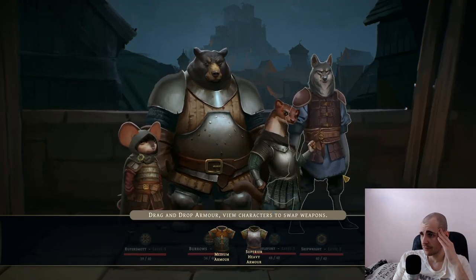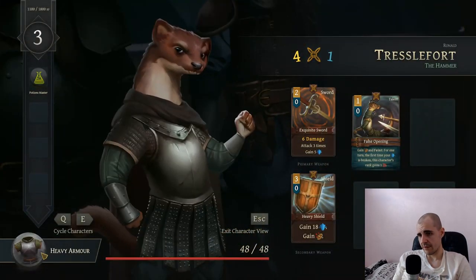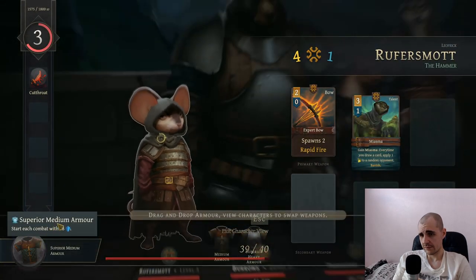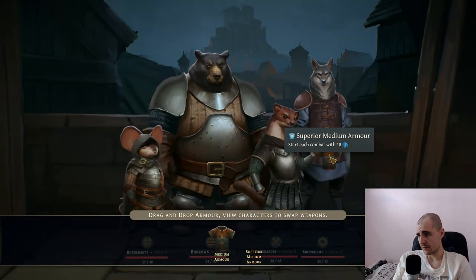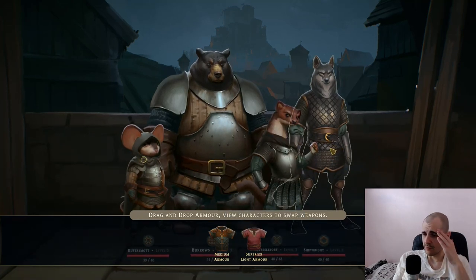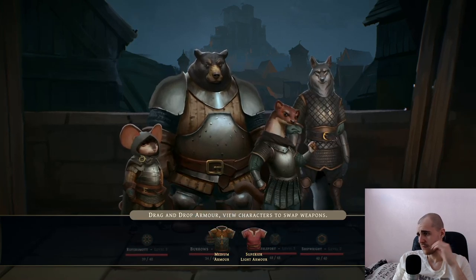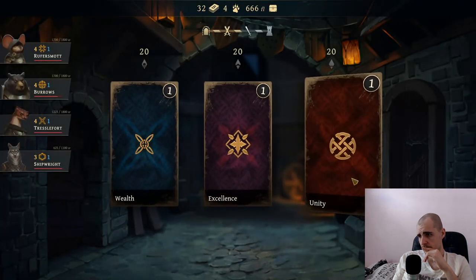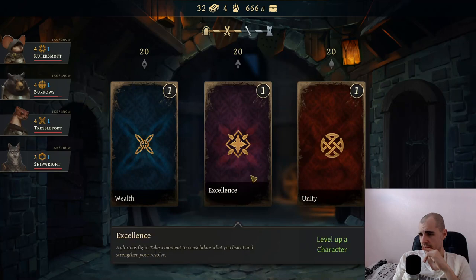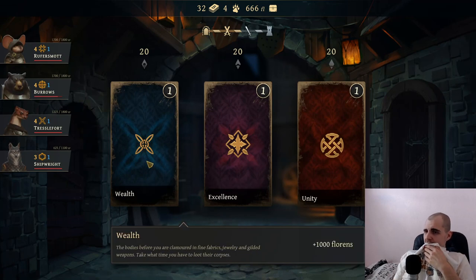Superior heavy armor - look at the sound of that. We're using that already, you just have a regular heavy armor. What about you? Superior light armor - he does use a bow from the back. This seems decent, that's a good find. Let's move on. Heal the party 100%, I don't know. Level up one character to gain a shit ton of money - let's gain a shit ton of money.